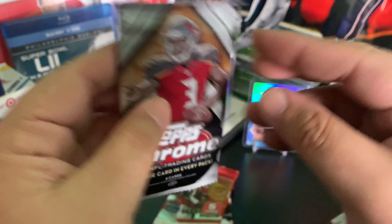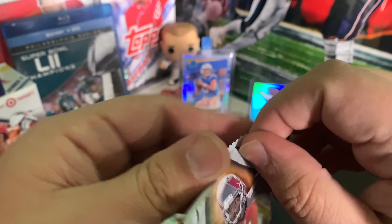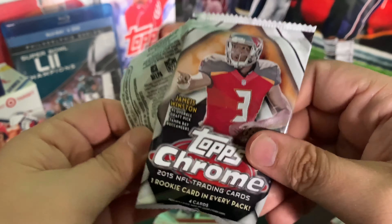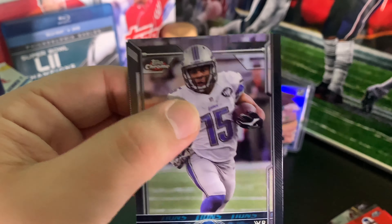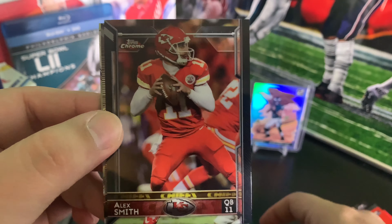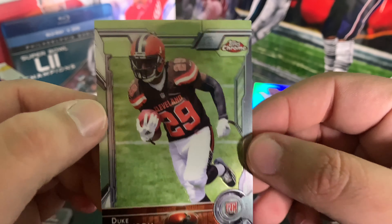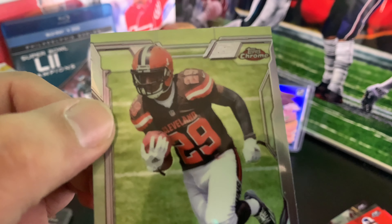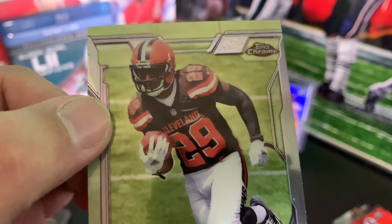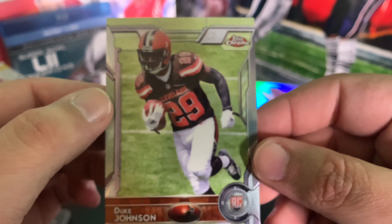All right, moving on. Got some Topps Chrome from 2015. Got Golden Tate, Alex Smith, Jonathan Stewart Refractor, and a Duke Johnson rookie — it's one of my buddy's favorite players, basically it's a joke. But sweet card to hit there.